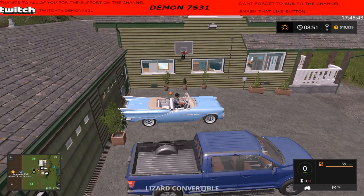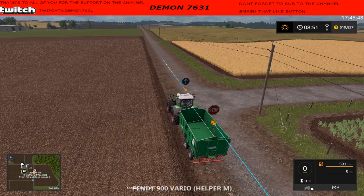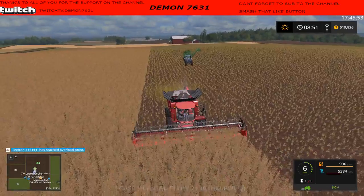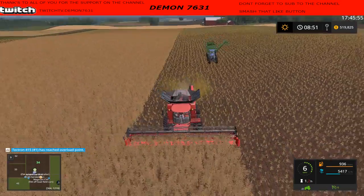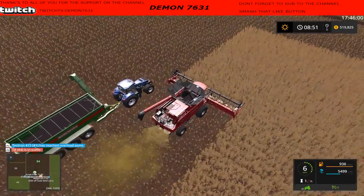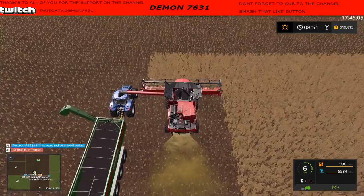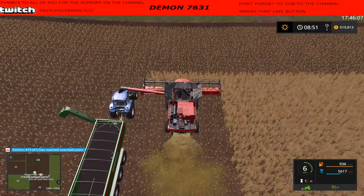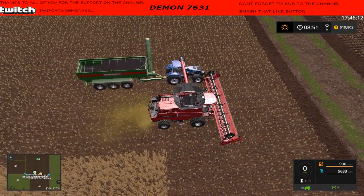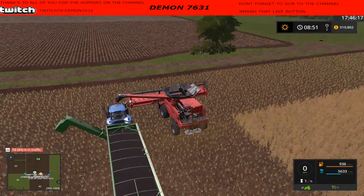We also got to get ourselves a pressure washer or something - this equipment is getting filthy. If you've been watching me, you know I do not like to put dirty equipment away. All right, here she comes, coming in hot - there we go, get on up there, come on. You're not gonna do it, are you? Why? It's a good question.